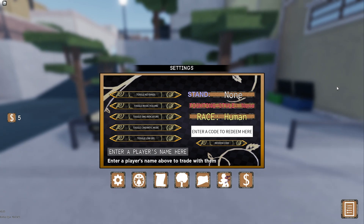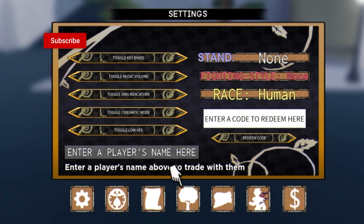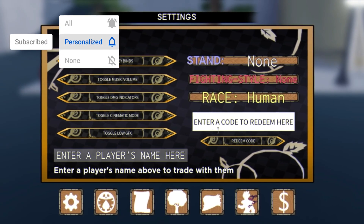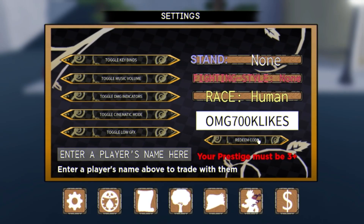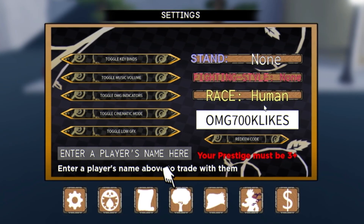The first code today is omg700klikes — redeem that code right now. Click on redeem code, enter it, and note that you must be Prestige 3 or higher to redeem that one.